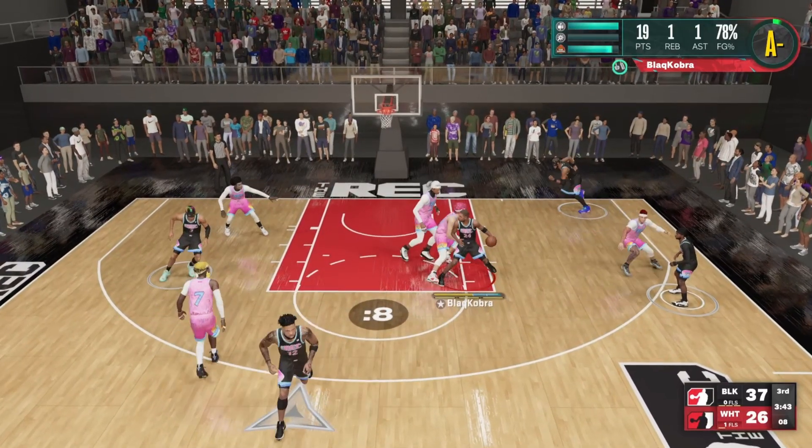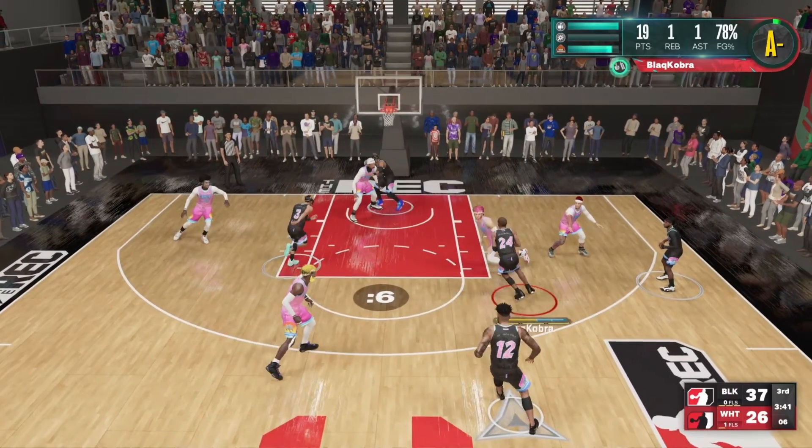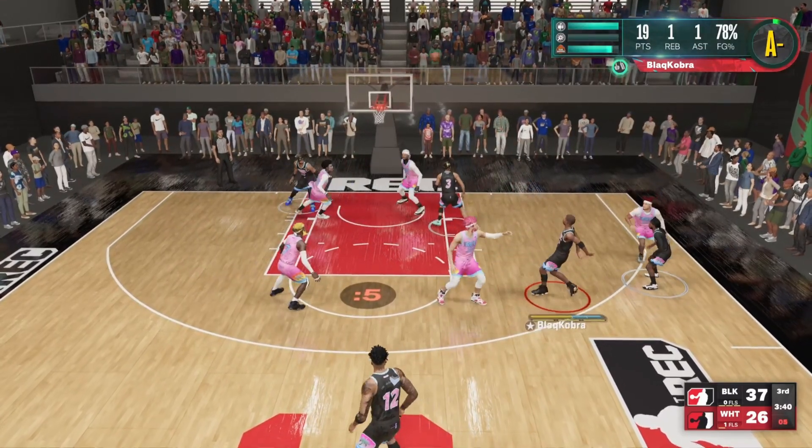Now this is where the mechanics of the game start to get interesting. I have a live dribble but I opt to shimmy fade out of that live dribble. If you notice, the animation of that fade actually has a dribble in it, but because I didn't move, the game doesn't register it as an actual dribble. I didn't anticipate my defender trying to play the passing lane, so I really could have just finished that shot. But because he played the passing lane, I'm expecting him to close out hard — so I'm going to take advantage of that dribble I have and create even more space with a hop jumper out of the pivot.